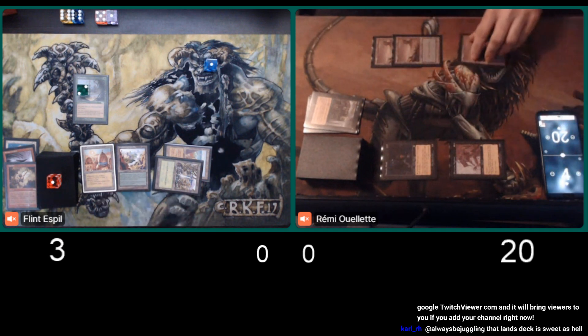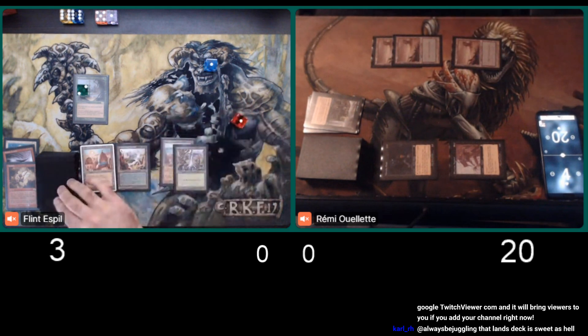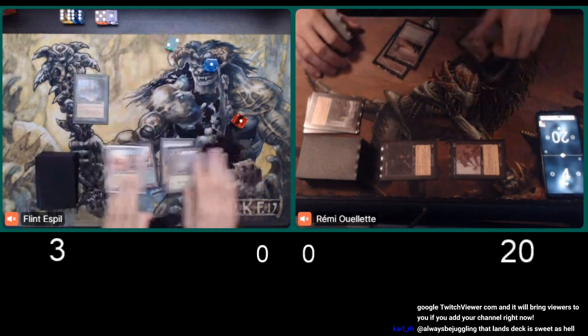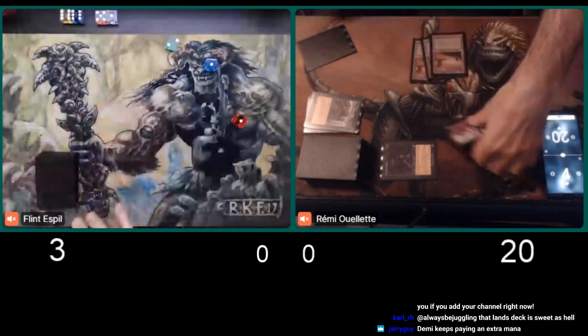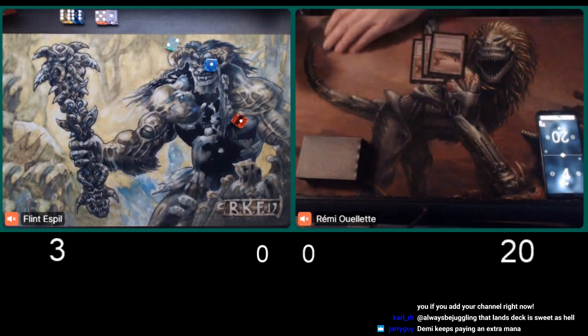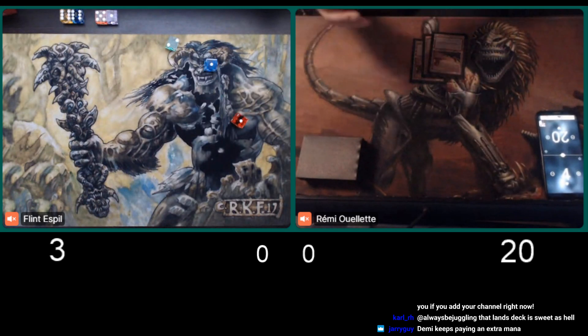Flint's taking it, and he's pretty hard-pressed. I don't think there's anything you can do — I mean, to Chasm, but yeah, it would need to be a very good sequence of draws. So a quick 1-0 to Remy. And so they are playing a best of five, so the decks aren't going to change for this next game.